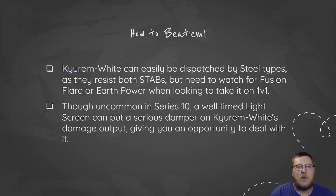When you're looking to beat Kyurem White, it can easily be dispatched by Steel-types since they resist both STABs. But you need to watch out for Fusion Flare and Earth Power if you're in a 1v1 situation. Stakataka is obviously a real good answer in this format to a lot of these powerful restricteds, but Earth Power from Kyurem White is going to OHKO you 100% of the time unless you have a Focus Sash. Definitely be on the lookout for that.